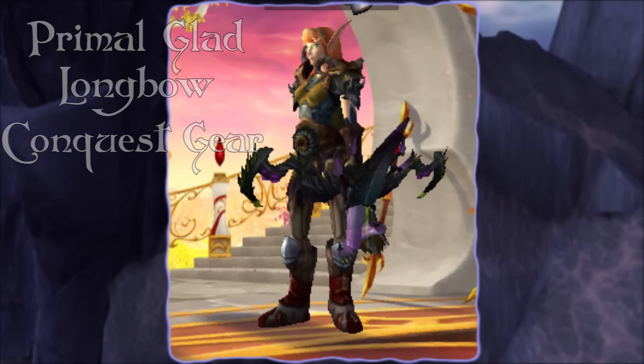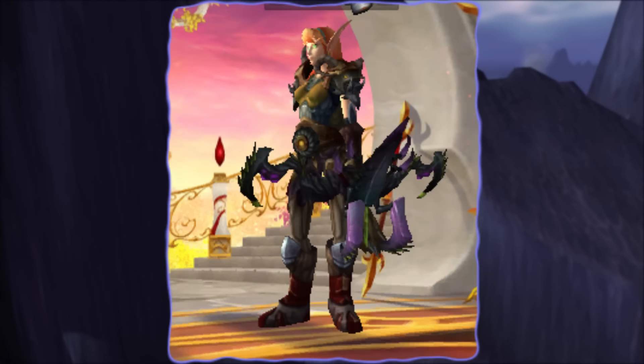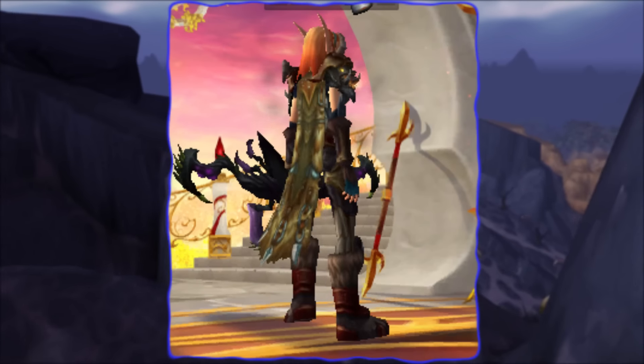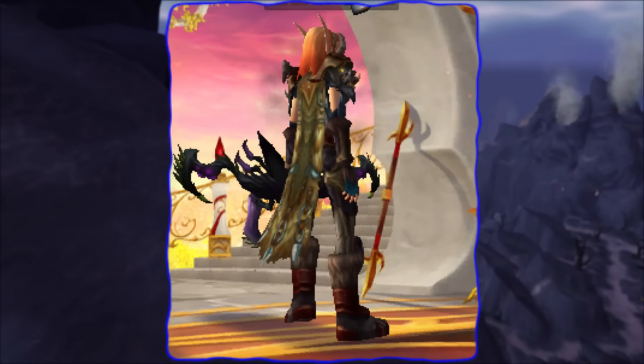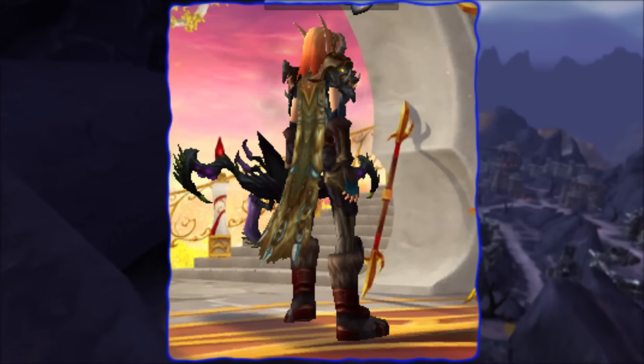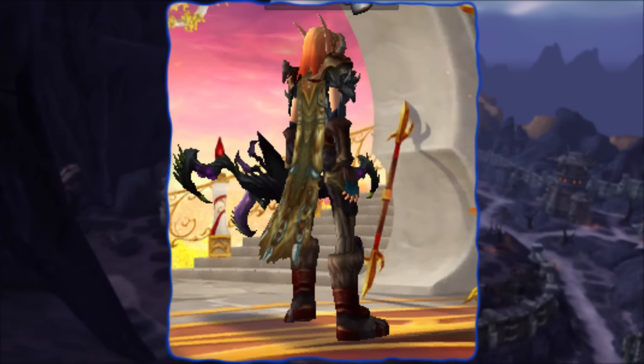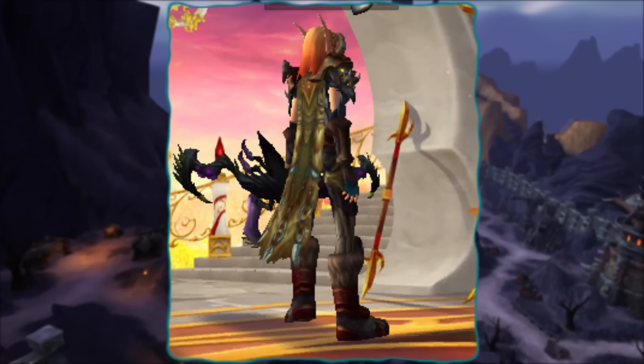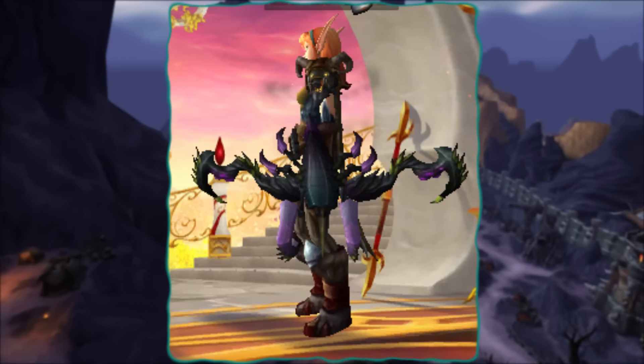Now this one's a little creepy but I think that adds to its value. This is the Primal Gladiator's Longbow from current gear — this is from your Conquest gear right now. Just look at it. It's a green and purple spider creepy thing in a bow. It's even got drooling animations for a little bit of acid or ooze or something there. That's super cool, super freaky, but I think it'd be difficult to make a set around this. Either way, you can definitely freak a few people out.